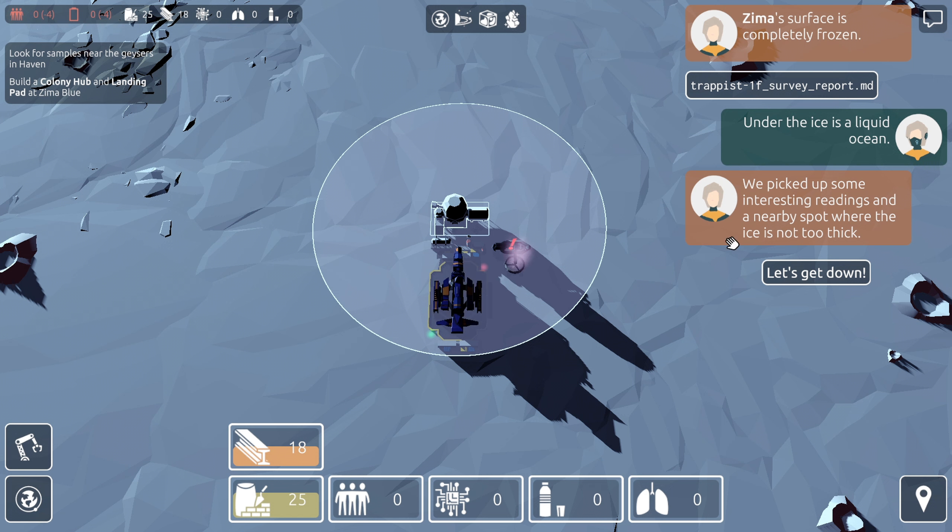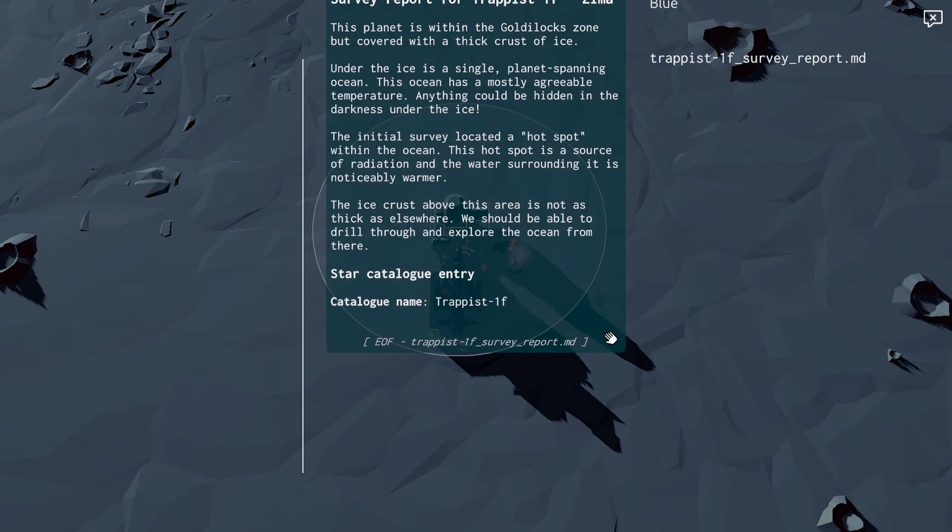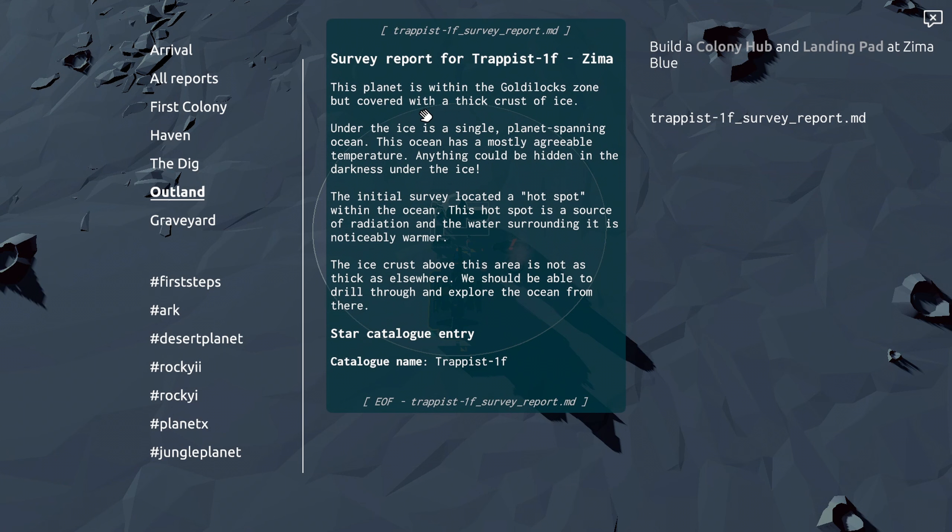Zima's surface is completely frozen — under the ice is a liquid ocean. We picked up some interesting readings in a nearby spot where the ice is not too thick. This planet is within the Goldilocks zone but covered with a thick crust of ice. Under the ice is a single planet-spanning ocean with a mostly agreeable temperature and anything could be hidden in the darkness under the ice. A hot spot within the ocean is a source of radiation and the water surrounding it is noticeably warmer. The ice crust above this area is not as thick — we should be able to drill through and explore the ocean from there. That sounds kind of cool.